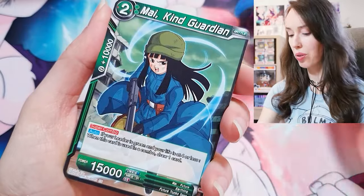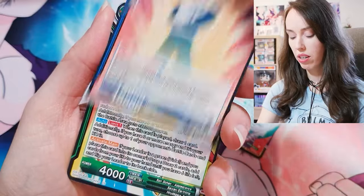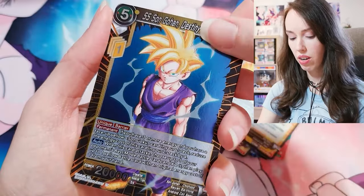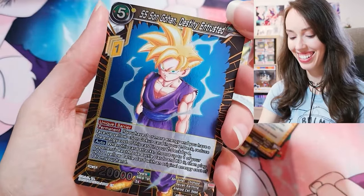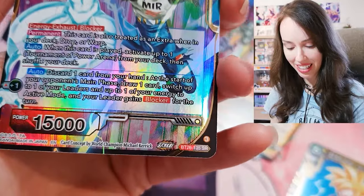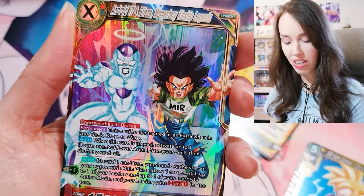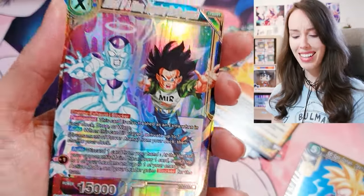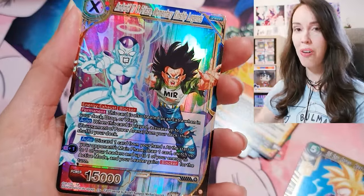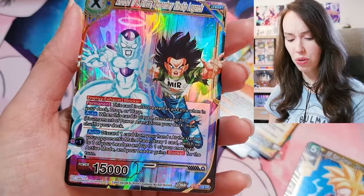Starting off this pack with a Golden Cooler. My goodness. Android 17, Great Saiyaman 2, Vegeta, Great Saiyaman, Kaba, Android 17, Kaba, Android 17, Goku. Sun Gohan Destiny Entrusted — I'm gonna put that one aside. Whoa, that's sick — oh my goodness, what is this? An SR! Oh damn, this is beautiful — Android 17 and Freeza, Momentary Kinship Legends. Damn, this is sick. This box is already five steps above the first box I opened. This is beautiful.